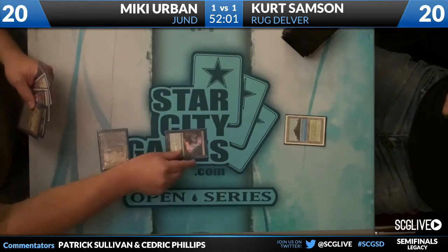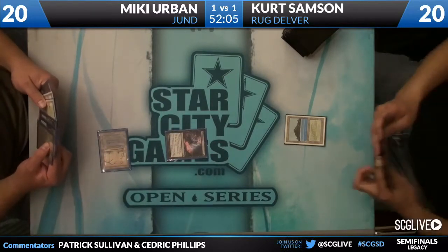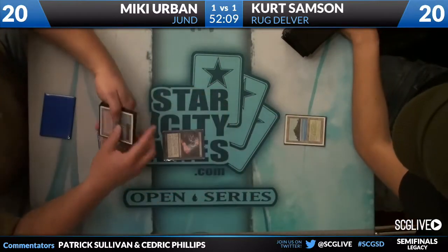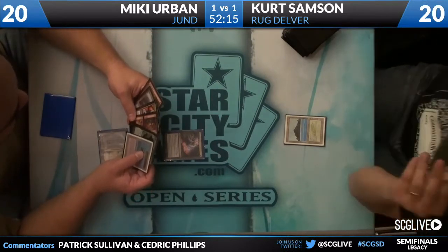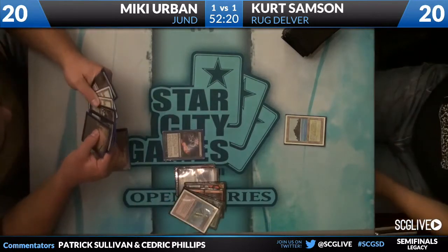He has a Red Blast and a Pyroblast that seem good here, and two copies of Umezawa's Jitte. We're going to see a Thoughtseize here from Mickey to start the show. Kurt's hand is Volcanic Island, Tarmogoyf, Rough Tumble, Izzet Charm, Polluted Delta, and Forked Bolt. Not the traditional start you find from a Rug Delver deck.